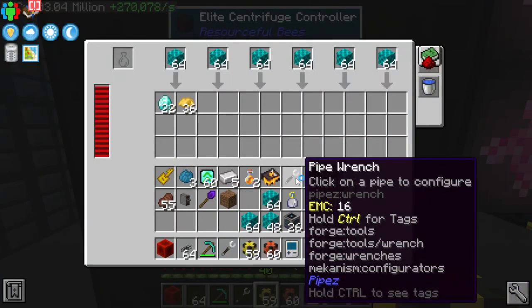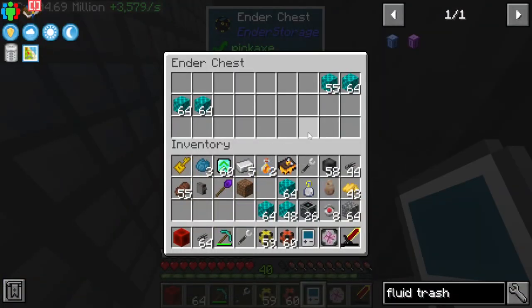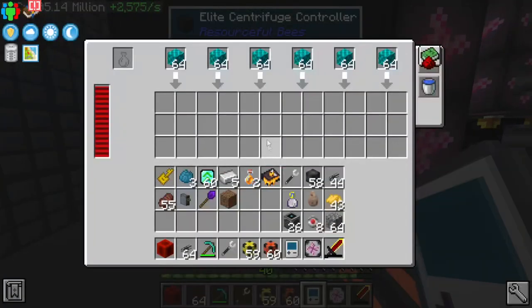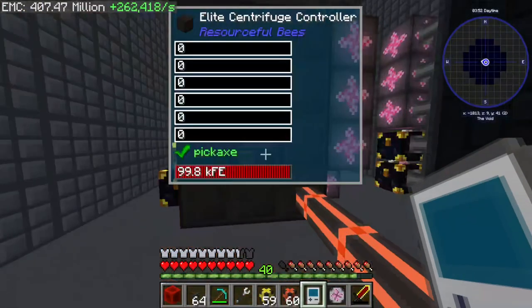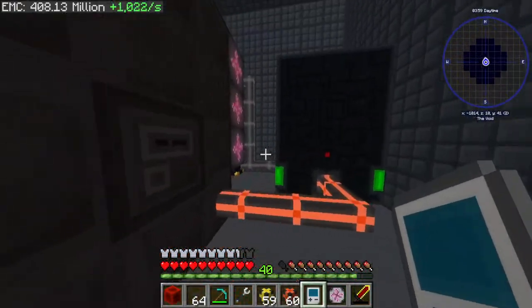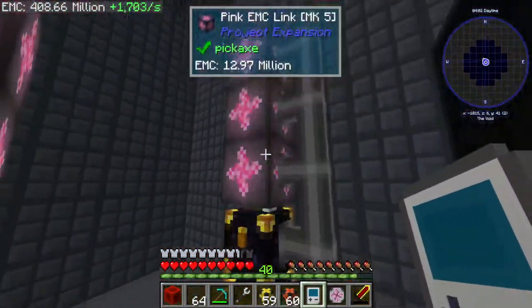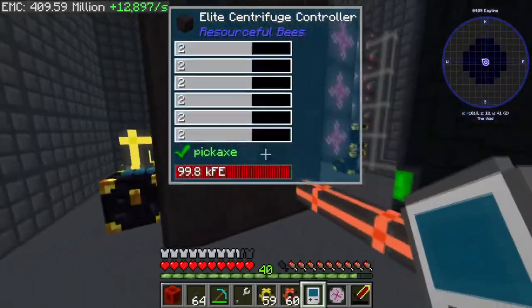Oh yeah, look at that! Oh lord — it's so much EMC. It won't be this fast for this long though. You can already see it's kind of going through all of the stuff. Yeah, this is just chilling. It's really not using that much RF. This whole setup is probably a bit overkill for what we're trying to do, but yeah — we're processing diamonds pretty quickly.